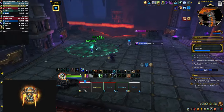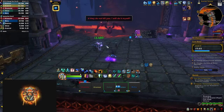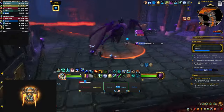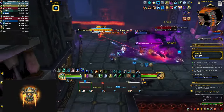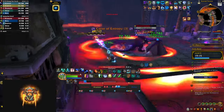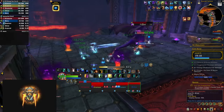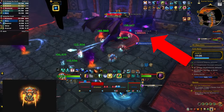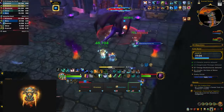At 1% health she transforms into a dragon and phase 2 starts. All prior mechanics continue, but now she summons two portals and two adds fixating players that you need to cleave down. Two new mechanics appear: twilight buffet knocks everybody back dealing damage and leaving swirlies — drop these near the adds to preserve kiting space. There is also a huge frontal you need to dodge, and this continues until the dragon reaches 50% health, at which point the fight ends and you win.